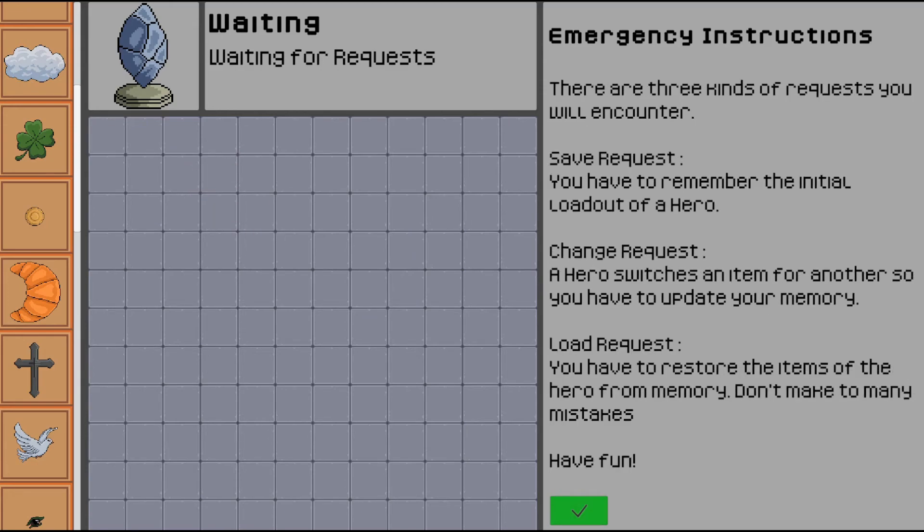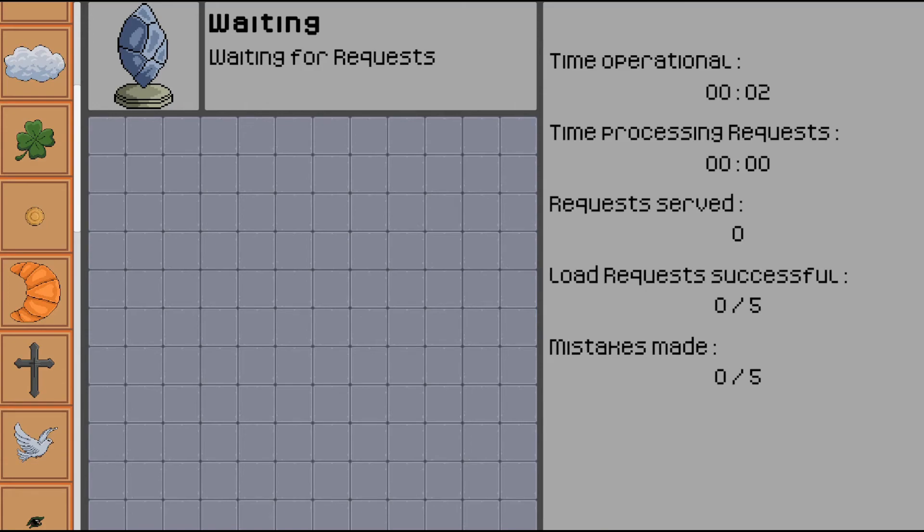Checkmark. Emergency instructions: there are three kinds of requests you'll encounter. A save request — you have to remember the initial loadout of a hero. A change request — a hero switches an item for another, so you have to update your memory. And a load request — you have to restore the items of the hero from memory. Don't make many mistakes. You're allowed up to five mistakes, as shown here — mistakes made: 0 of 5 — and you need to complete five load requests successfully. I think that was at ten before, but they changed that recently in an update.